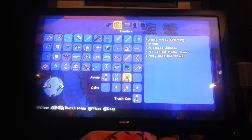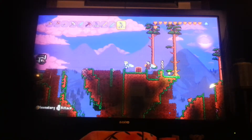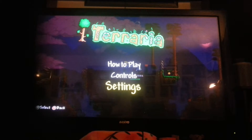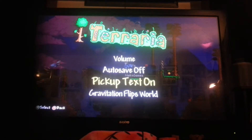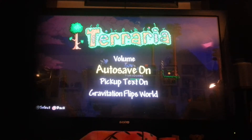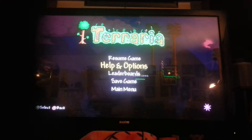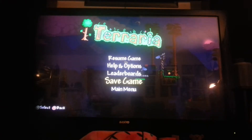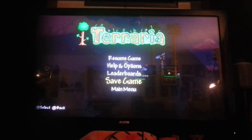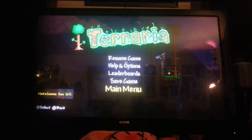Now here's how you duplicate. Basically you need to go to options, go to settings, and then turn off auto save. If it's on, turn it off, and then right before you auto save, after you turn off auto save, save your game.